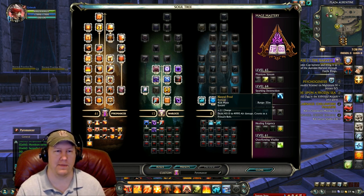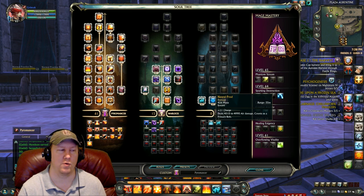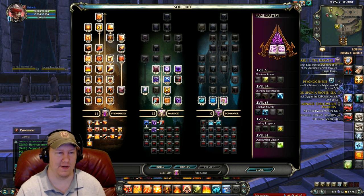In almost every Pyromancer build, macros die at a certain point where nothing is being cast while you're hitting that ability, and you've got to go to the next macro — a lot of micromanaging. With Neural Prod, it allows you to hit that spam button as much as you want. If you need to run and some abilities are down, you can always rely on that spam button and keep hitting people while micromanaging your CCs.